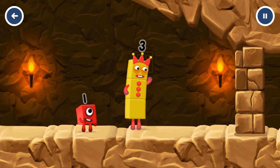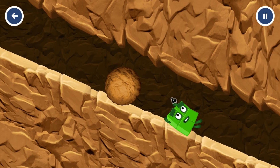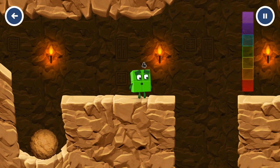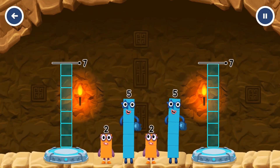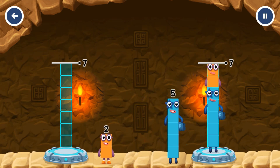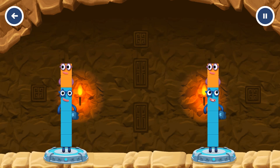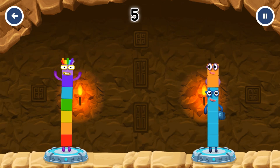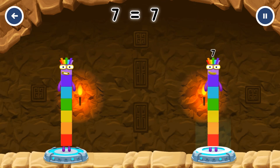I think 3 might need 1's help to get past that wall. Share the number blocks evenly to make 2 groups of 7. 5, 2, 5, 2 — you cracked it! 5 plus 2 equals 7, 5 plus 2 equals 7, 7 equals 7.